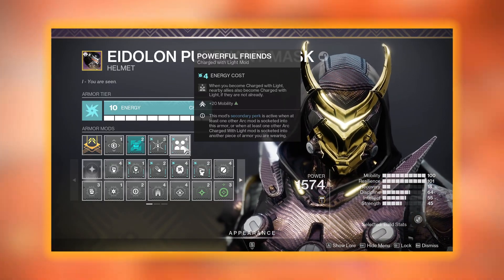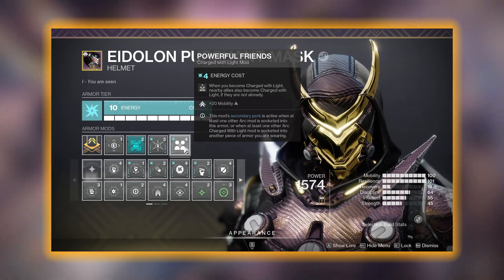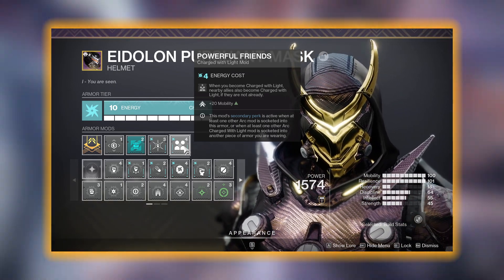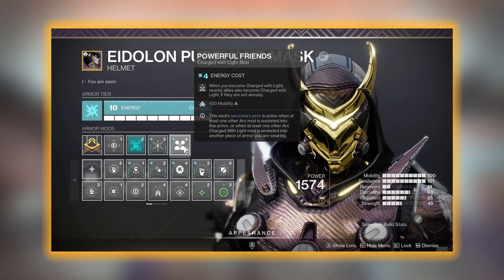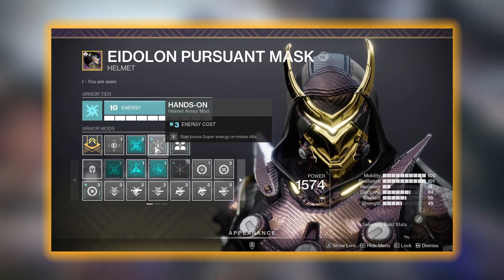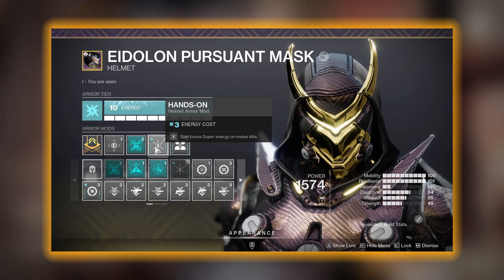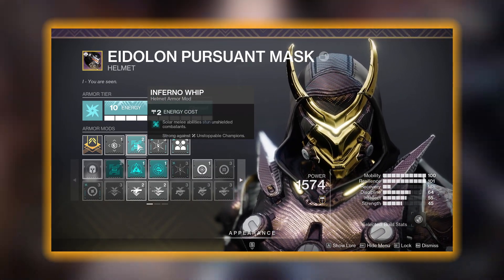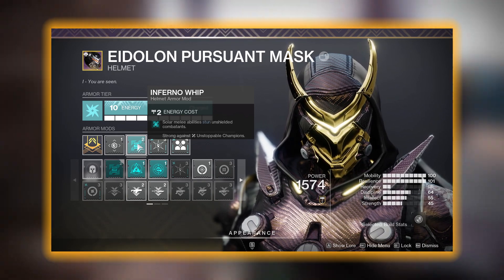For mods, we are starting with Powerful Friends on our helmet, providing 20 extra Mobility for free — always nice to have, especially in this build. Next up we have Hands On, which gives you bonus super energy whenever you get kills with your melee. And then the seasonal mod Infernal Whip, which will stun Unstoppable Champions whenever you hit them with your melee.